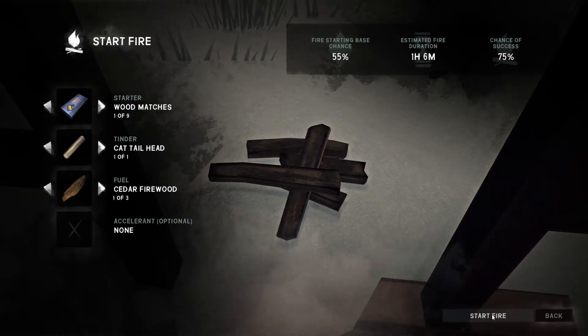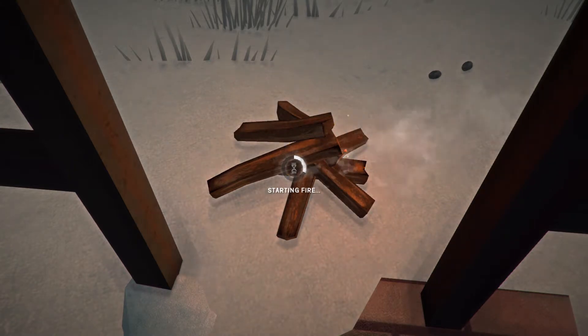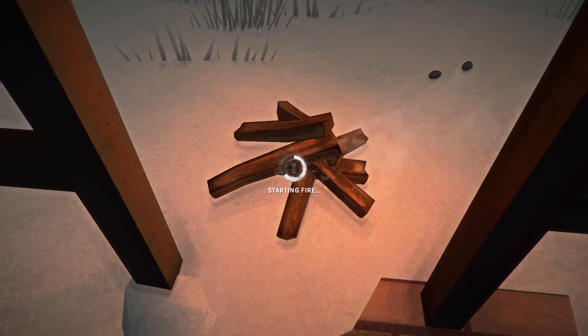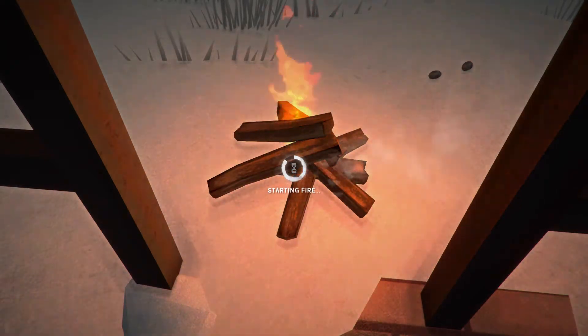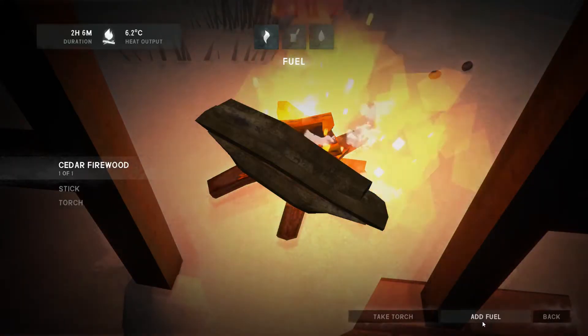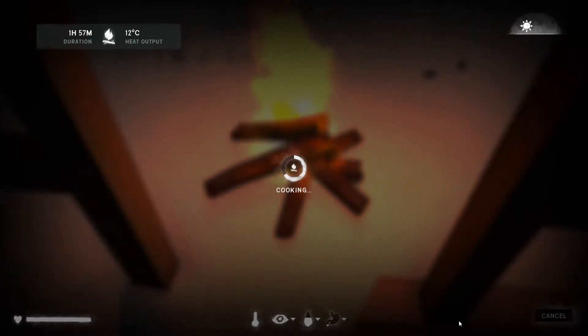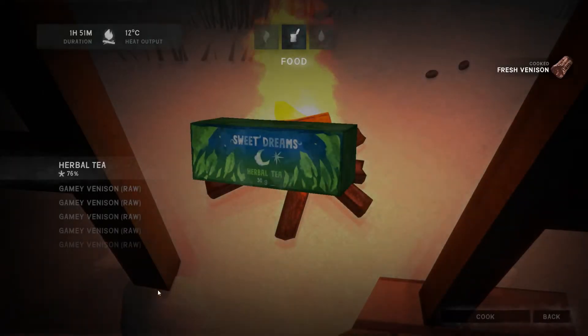We're not going to need a massively long fire for this - the bits of cedar firewood I've still got should be enough. Let's get a fire going and we'll cook up some of this meat, then we'll get ourselves ready for our first trip back across to the cabin. One of the big issues we've got is we're going to be transporting a lot of meat across a large distance and we are going to attract wolves - so this is going to be interesting. I don't know whether we have to drop raw or cooked meat off with Jeremiah.